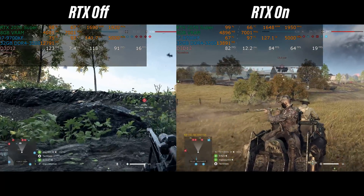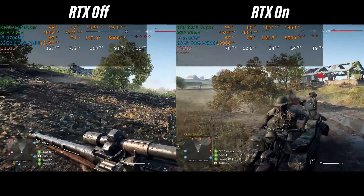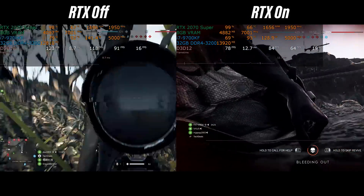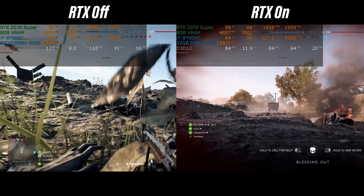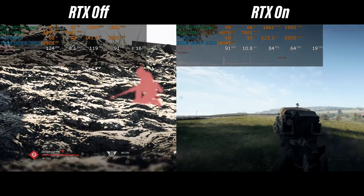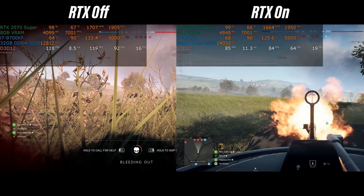My personal opinion is that ray tracing, at least for the foreseeable future, is really only important in single-player offline modes. If you're playing the campaign and 60 frames per second is all you need because you're playing against the computer, then by all means turn on ray tracing. Take your time, admire the scenery, the reflections, the light off glass during a fire, the pretty explosions. But when you're playing against real people on an online server, who has time for that? Turn RTX on for single-player campaigns; turn RTX off for online multiplayer.